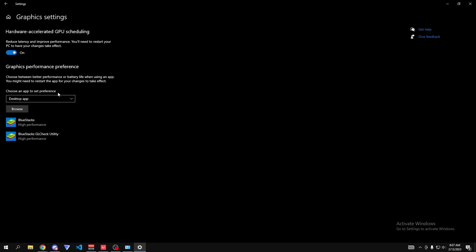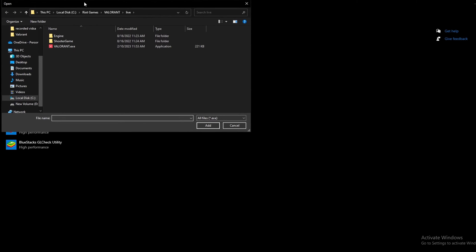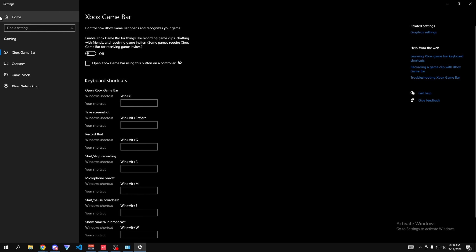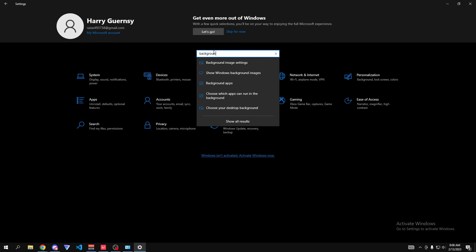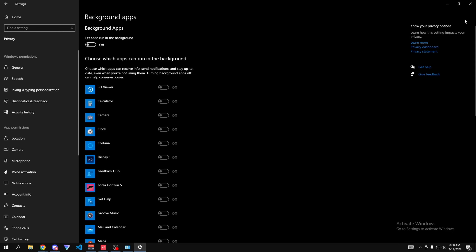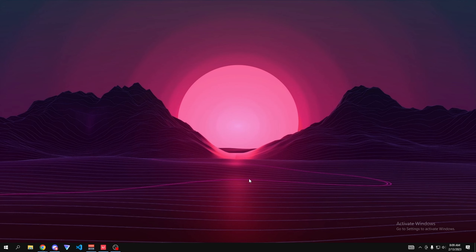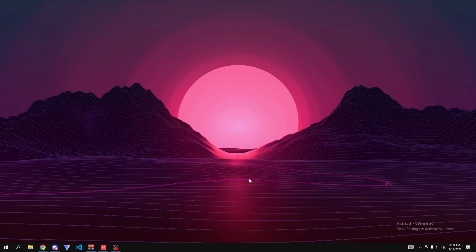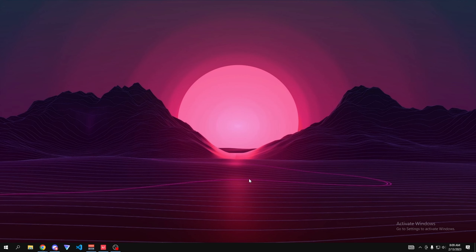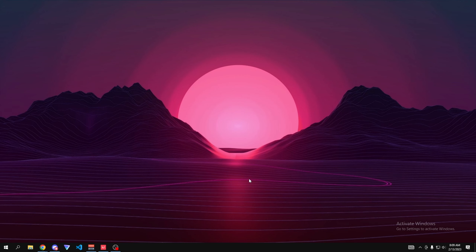In the search bar, type Game Mode and make sure it is turned on. Then go to Related Settings, open Graphics Settings, and make sure hardware-accelerated GPU scheduling is turned on. Browse for Valorant's .exe file and set its preference to High Performance. Then go to Xbox Game Bar settings and turn it off. Finally, search for Background Apps and turn those off as well.